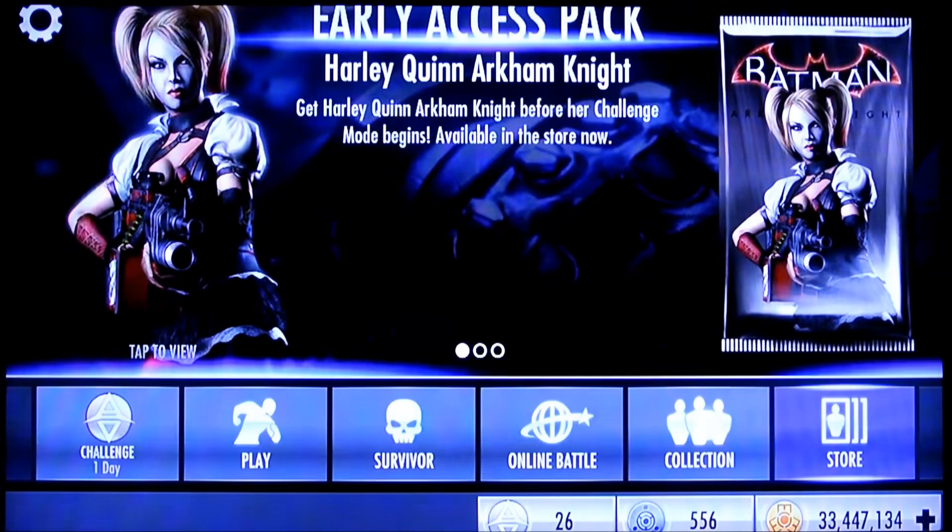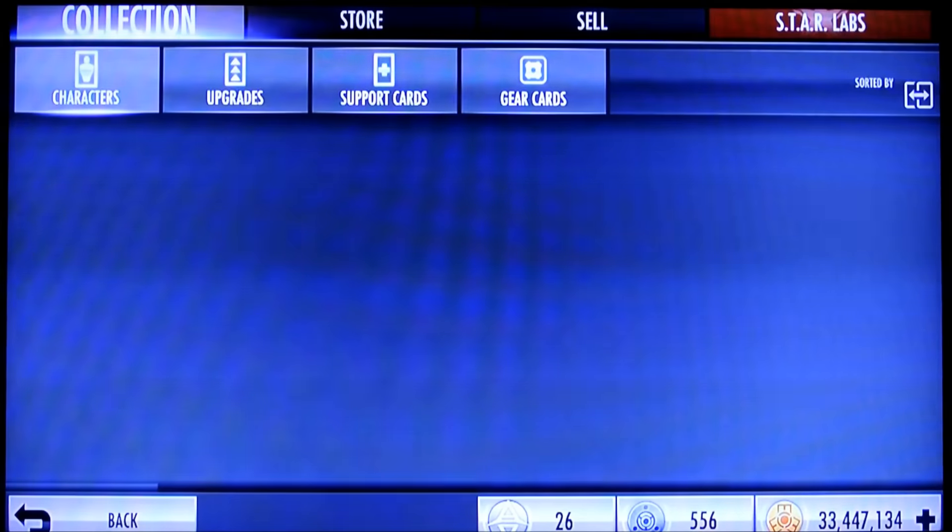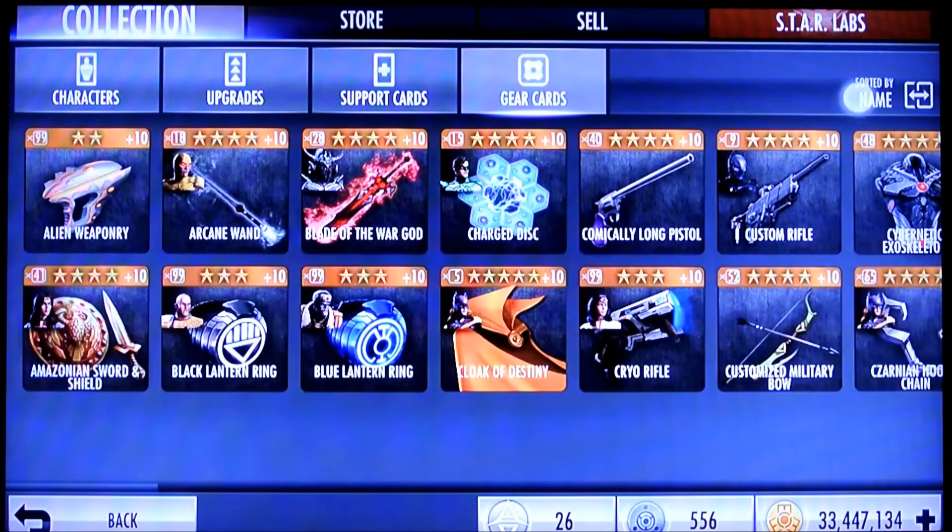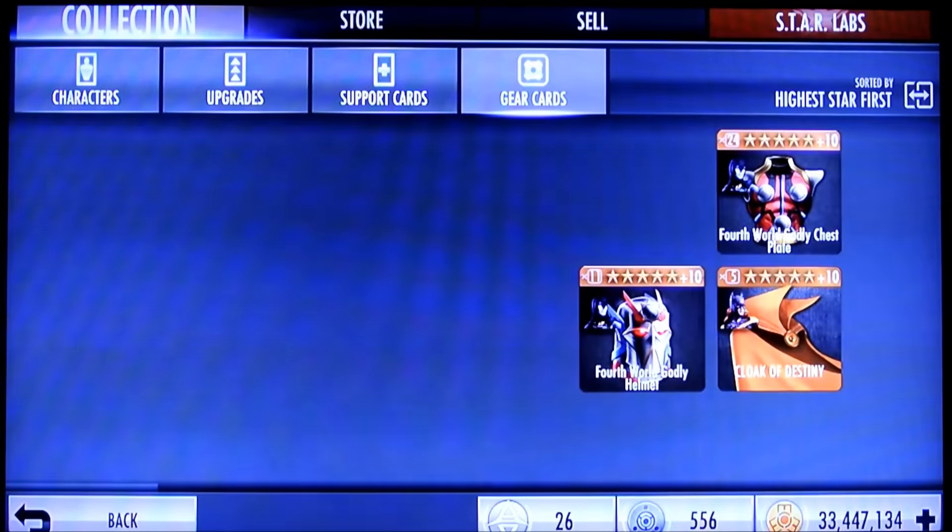The drop rate was good enough that for the 150 Last Laugh tickets that we saved up, we were able to get all the LexCore gear. And we actually got it relatively early in that too, and got multiple copies of two of them.